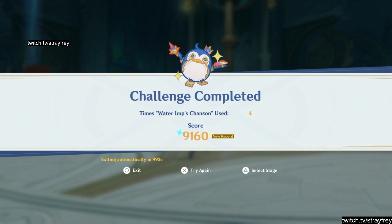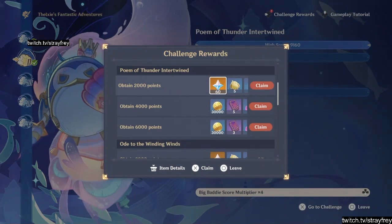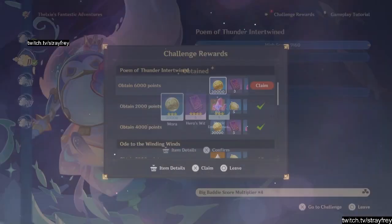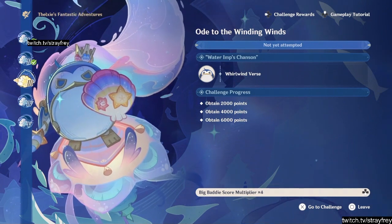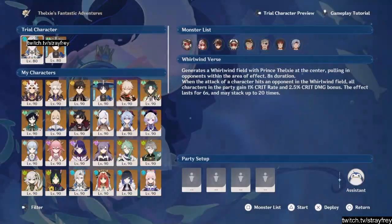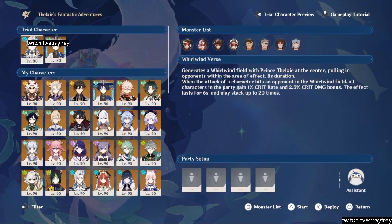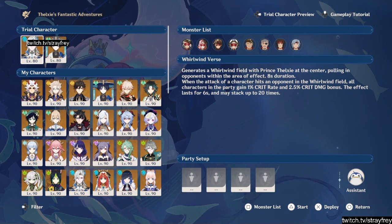We got to 9,100. That's good. Whirlwind first — swirl, probably. Niviet and Scaramouche. Interesting.